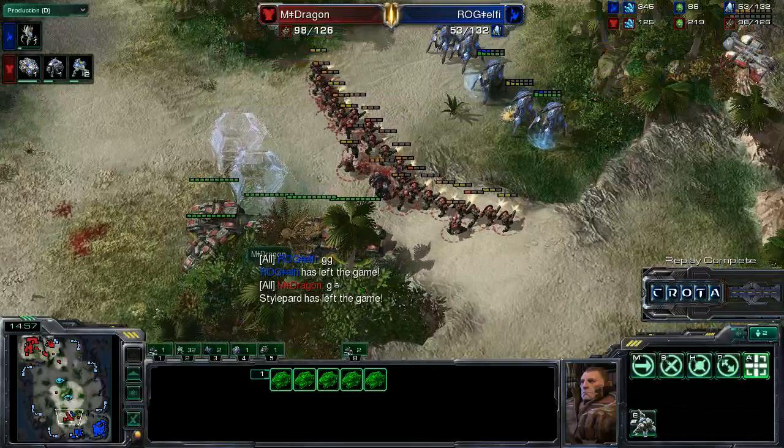I was really concerned that Dragon pulled back a little too quickly and didn't deal enough damage, but he was able to take down the Robotics Bay — not the Robotics Facility, but still it bought him time to re-macro into marines and Siege Tanks. Siege Tanks are a unit you don't see very often in Terran versus Protoss, so that was surprising. Perhaps Elphi will come back with a better strategy in game two. Thanks for watching — hope you guys enjoyed game one, stay tuned for game two.